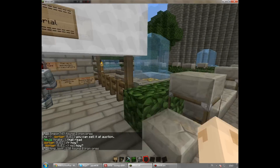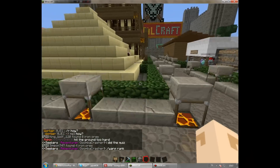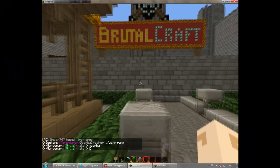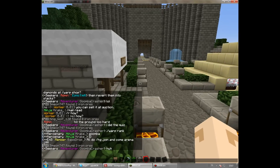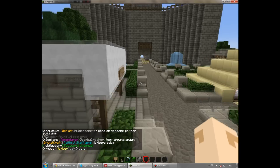Hello guys, and today I'm going to show you how to use the auction system in our BrutalCraft server. First thing you need to do is make an account in game. You type /wapw and then you type the password you want. I'm going to type 123 just to test.